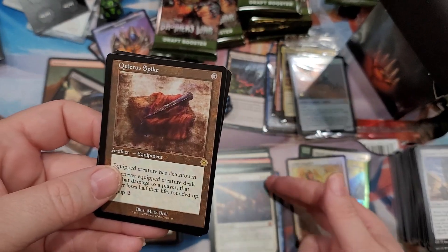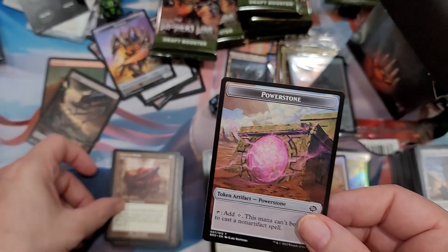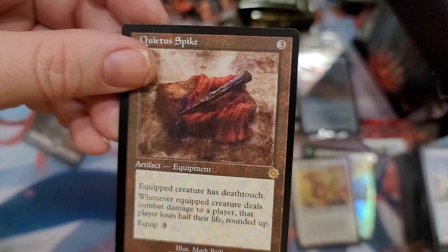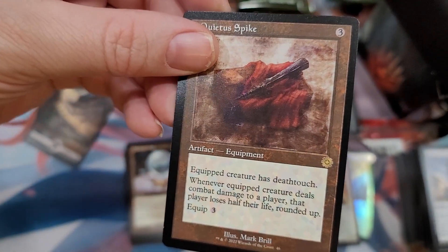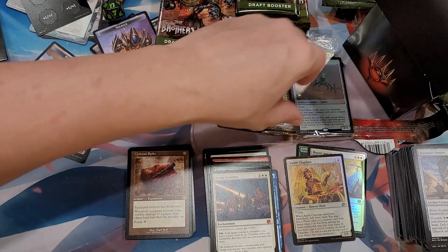This card - it's a holler rare but I've used it in a couple of commander decks and it's really nasty because it gives your creatures deathtouch. Whenever a creature with deathtouch deals combat damage to a player, that player loses half their life rounded up. It's a brutal card - if you can get it and attach it to one of your creatures it really does monster damage on people.